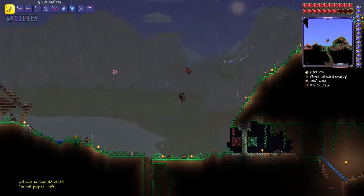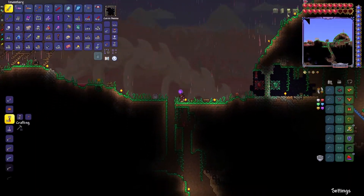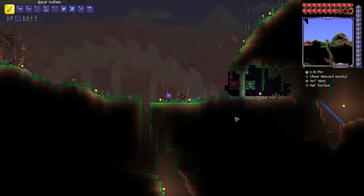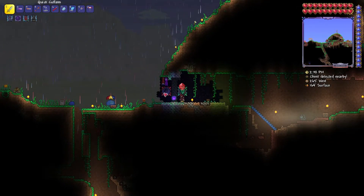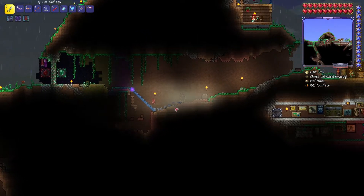This is the edge of my base. This is the hole to keep the hallow and crimson out. This is my fancy door — it took a bit for me to get through there.